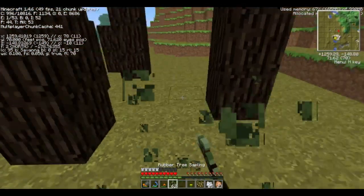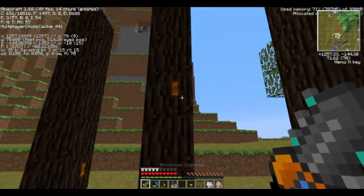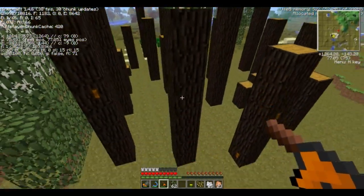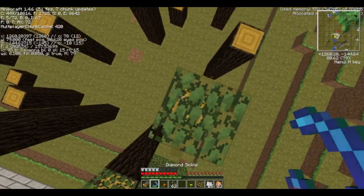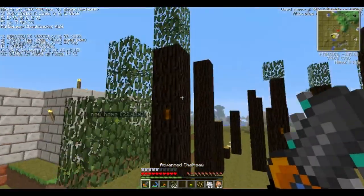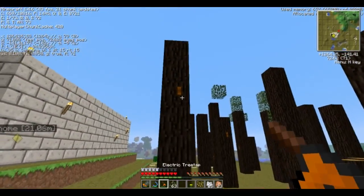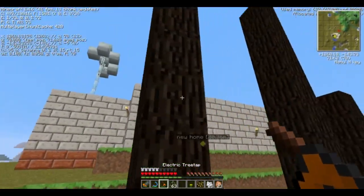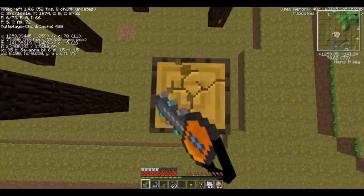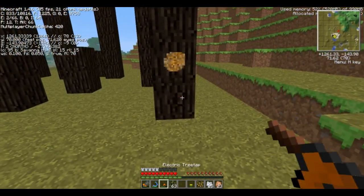Hey, jetpack! Who needs energy storage when you have something that lets you fly? Just tap this — there we go. I so love the jetpack. So yeah, this is my basic strategy for harvesting rubberwood and also getting rubber. Unlike most people, I tap the tree and cut the tree down, so I get the wood which I can centrifuge to get the rubber, plus other things.